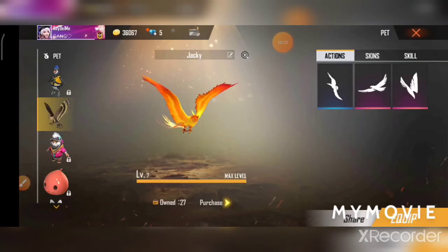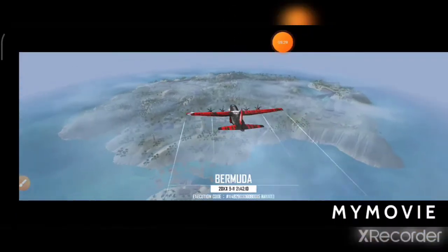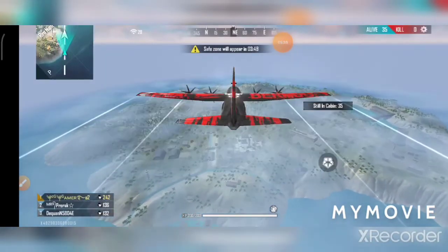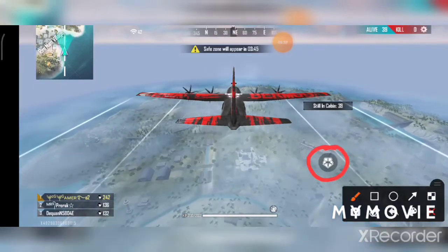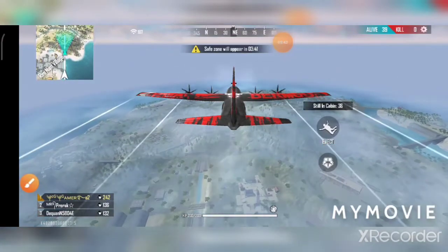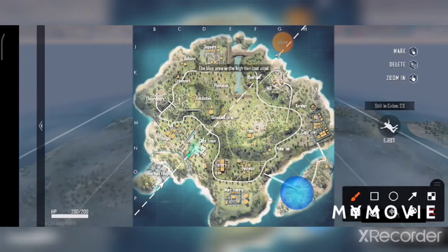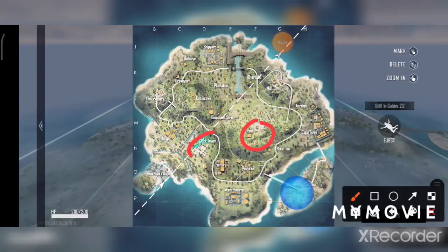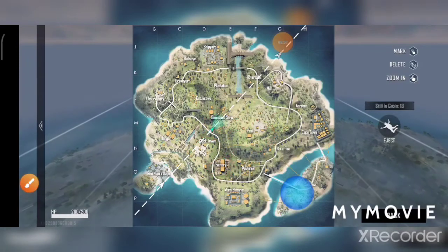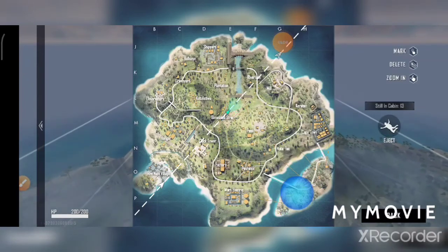Now let's go to the game and see Tip 3. Tip 3 is landing place. You have the Bounty Token and the Resupply Map. If you are a beginner, most of you are going to go to this block — peak, clock tower, factory, and beamer safety strip. There are a lot of names, so most of you can avoid them and choose the landing method.